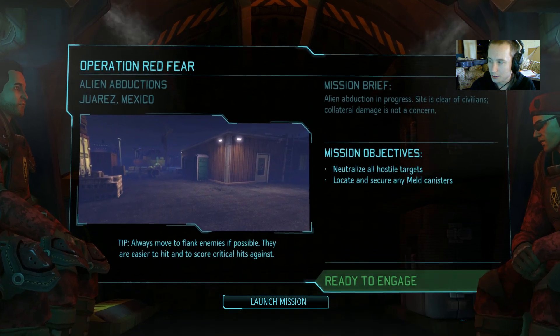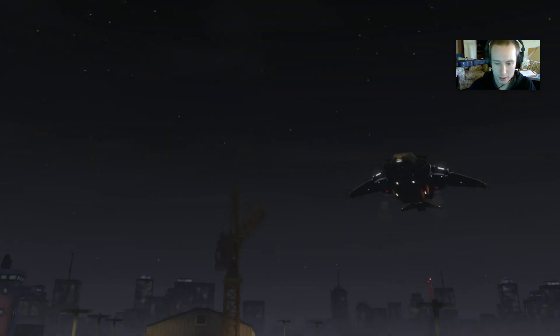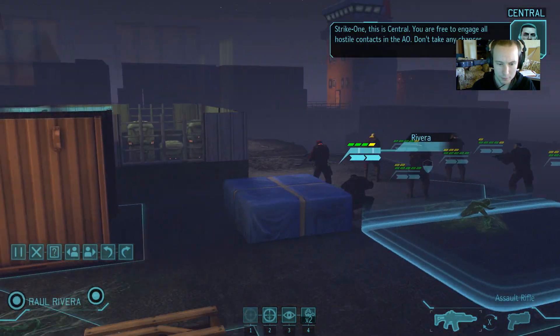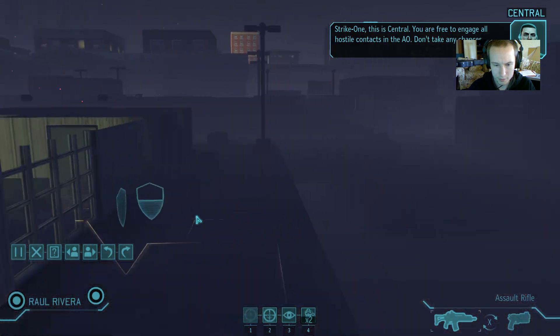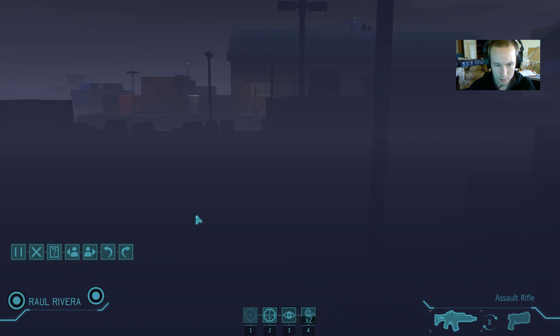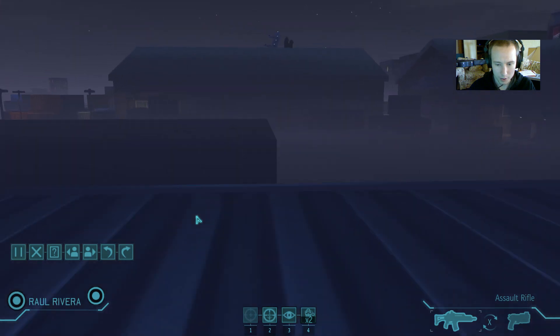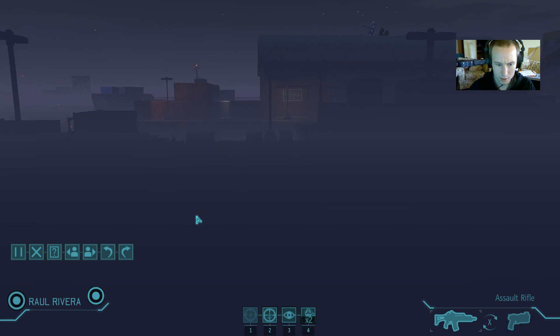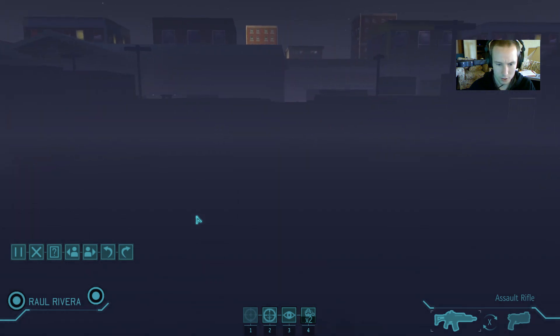We're still at zero dropped frames. Okay, so Operation Red Fear. Bradford has clued you in on the details. We have a fun little map here — this is Central. You are free to engage all hostile contacts in the AO. This is usually a council mission map, I believe. It's been a long time since I played the base game. But it can spawn meld canisters — doesn't look like it has.